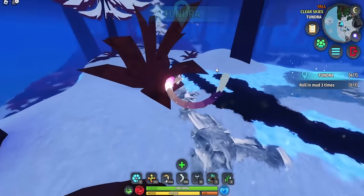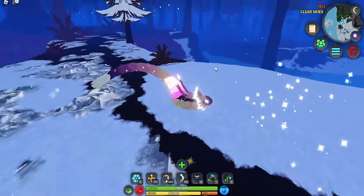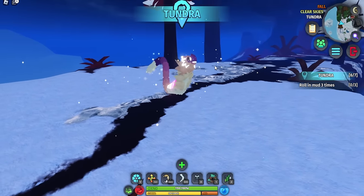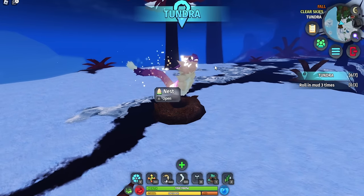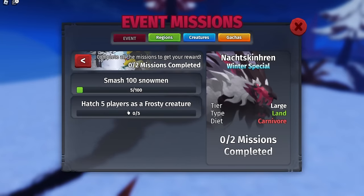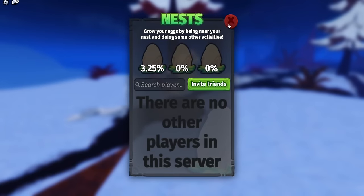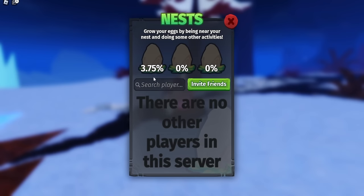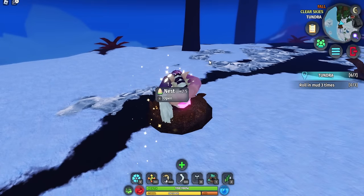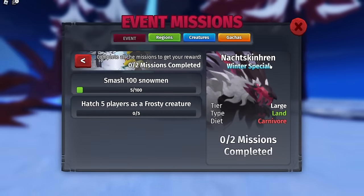For the nesting mission, make sure you are a creature with the passive effect Frosty and set yourself as female with the species unlocked. Click B to place down a nest, wait for your eggs to fill up, and invite random players. The eggshell plushie speeds this up significantly, and sleeping also boosts it — combining both makes it go extremely fast.